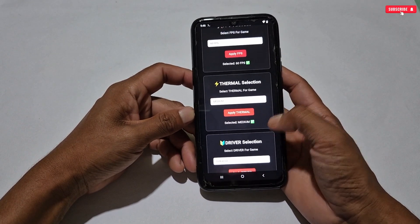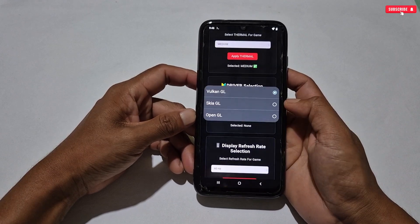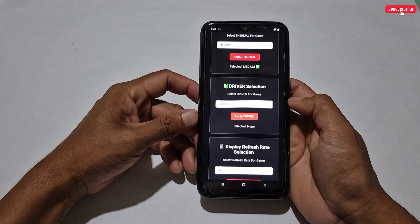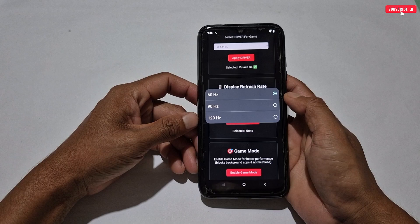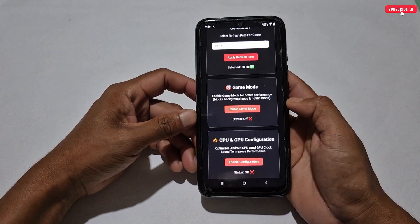Our next tweak is game driver selection. Here also three drivers have been added: Vulkan GL, Skia GL, and OpenGL. Simply select Vulkan GL on any Android phone. After selecting the driver, come down and select the refresh rate — again select according to your phone's limit, as I have already explained this in my previous video.